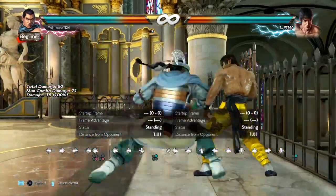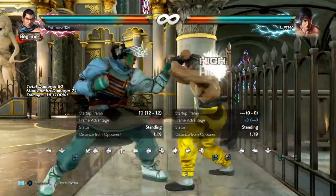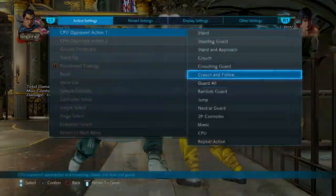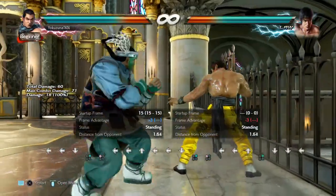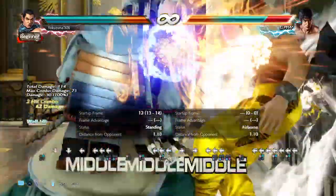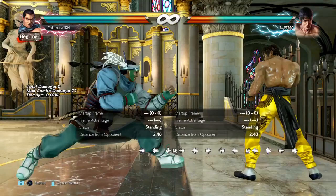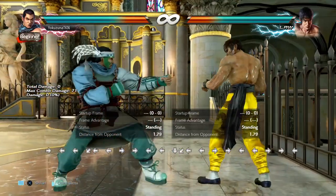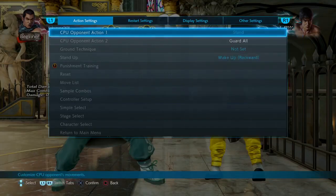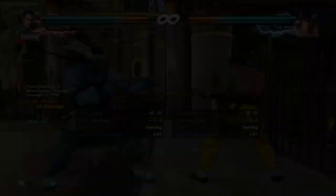Sidestep 2 is super annoying at the wall because combined with sidestep 1+2, this move is plus three on block, which means the jab is uninterruptible and gives a free shoulder at the wall — they cannot block the jab afterwards. It also keeps the opponent from stepping. Afterwards you have back-turn 1+2, which gives guaranteed down-forward 1+2 — guaranteed damage.